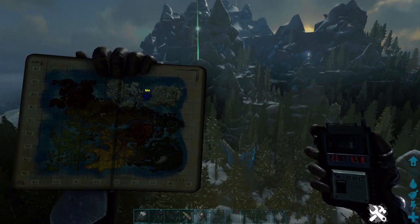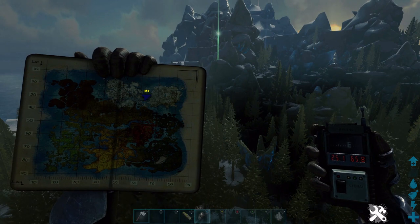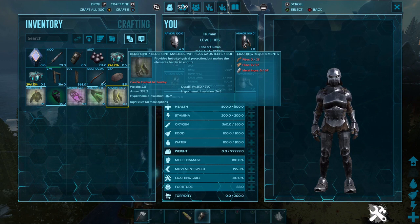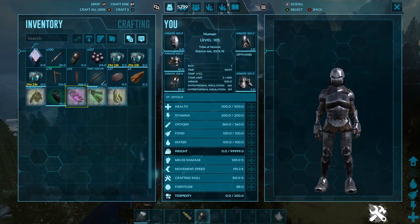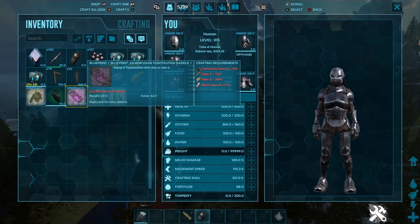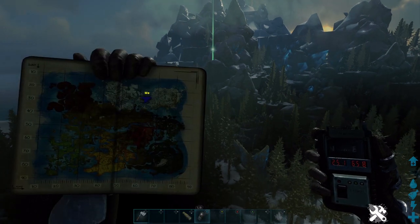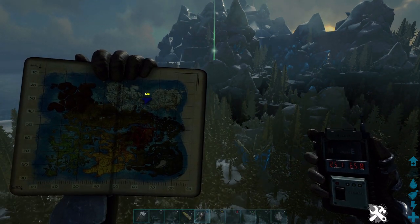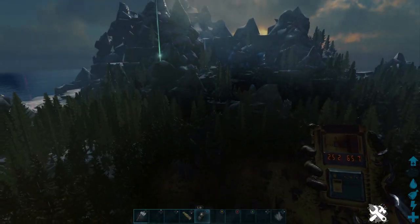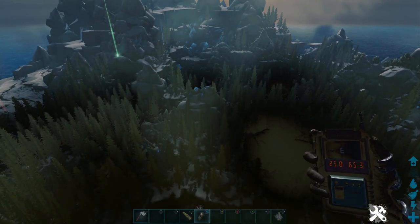What's up everyone, today we're going to be doing a BP farm. This is where I come to get all my BPs done. Done one run already so we got some flak and some decent loot. We're in Crystal Isles, top right of the map — you can see it on the map. The route: we're going to head for this rock directly in the middle of my screen.